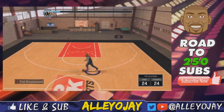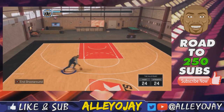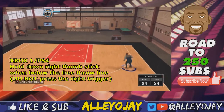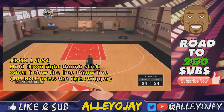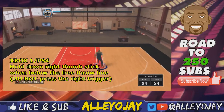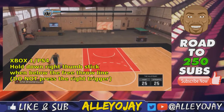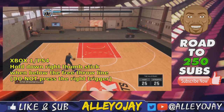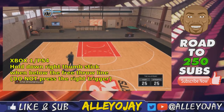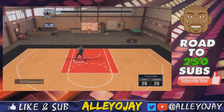It's real simple. All you want to do is take your right thumbstick and pull it down when you are below the free throw line, and once you do that you'll have that teardrop — just like this. Make sure you are not holding the right trigger, whether you're on Xbox or PS4, because it will not work. Just go down and there it is — teardropper, straight like that.